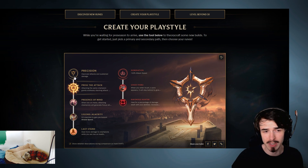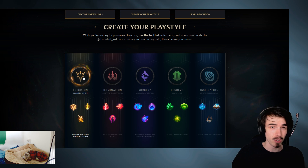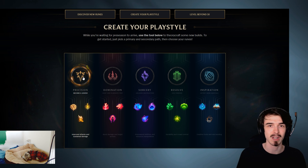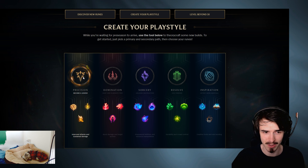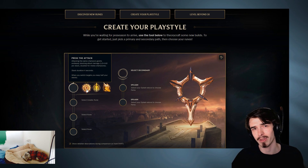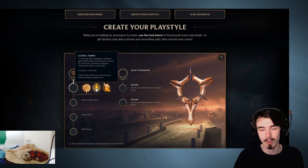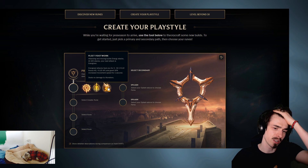So firstly, the Precision tree. From a jungle perspective, I think this is the worst tree - you're not really going to get much benefit out of this. It's more geared towards AD carries and attack-based champions using auto attacks. The keystones include one where the more you're hitting something the more damage you do, another that gives you an attack speed steroid, and another that works very similar to Warlord's Bloodlust right now.